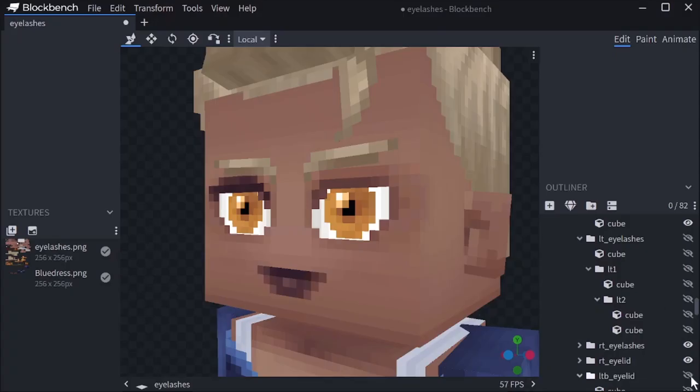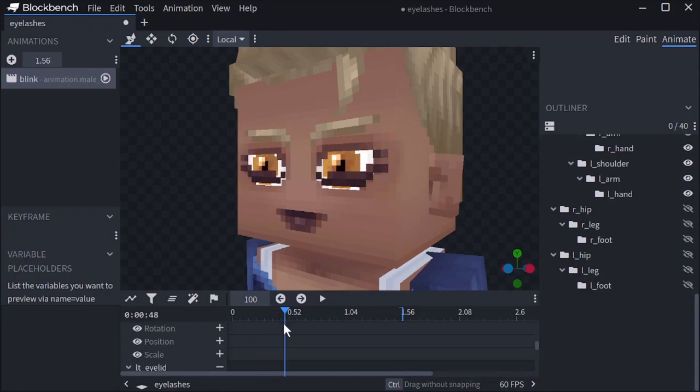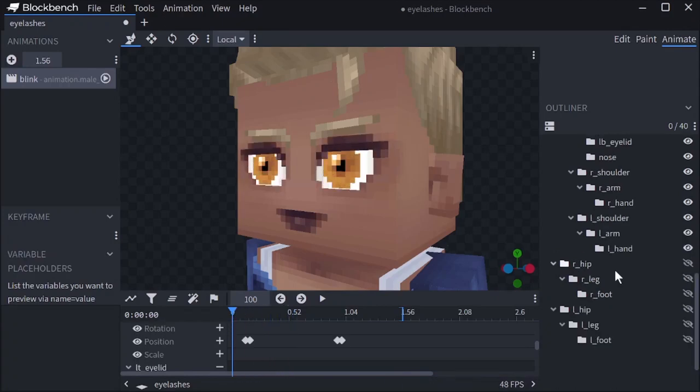The eyelids basically need to go from the current shape to the improved one. The way we do that is by dividing the eyelashes into more components. In this case, the top eyelash can be divided up into three parts which we can move down to create the desired shape. There is also some eyelash left on the side, so we need to make that disappear as the eye closes. Then we place an eyelid underneath the eyelashes and make it stretch into place. I think this is much better.